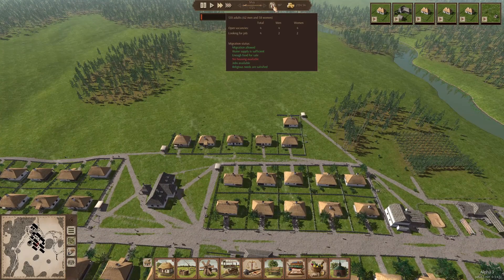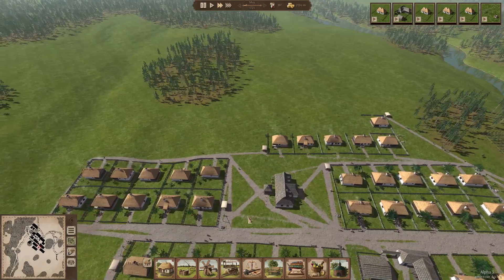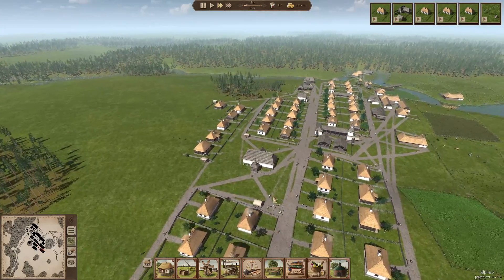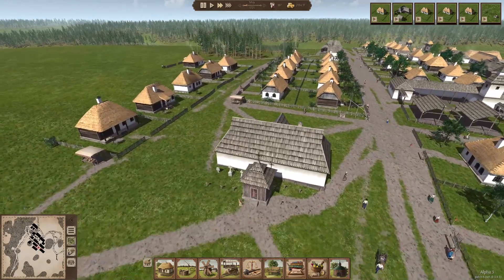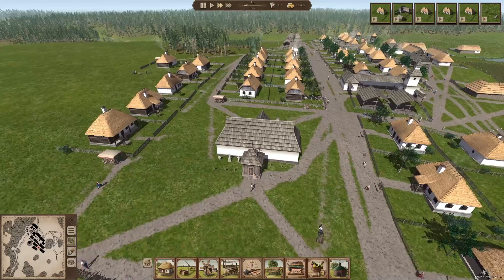We have a new family settling in town. We have 187 people, which is a nice number. You can see most of them are quite young, slowly getting older — one very old. As soon as they pass away, they'll get buried right here. We have three graves in use right now, so we still have plenty free. I hope it stays that way for a long time.